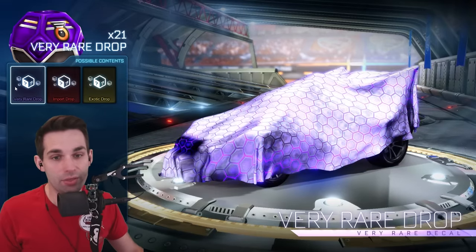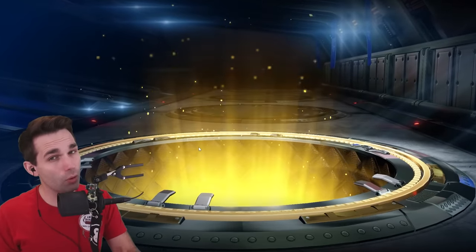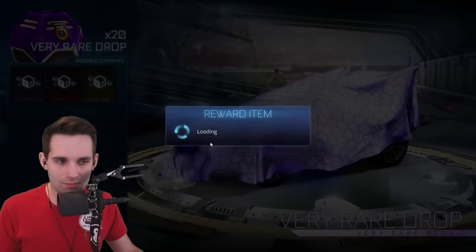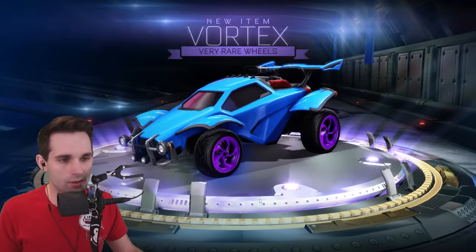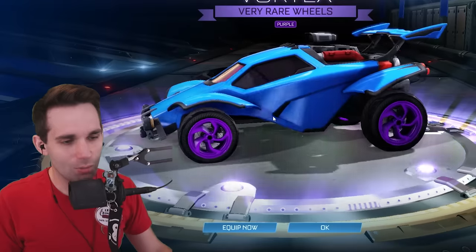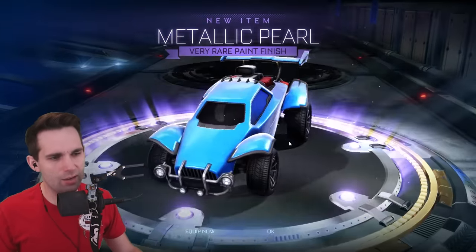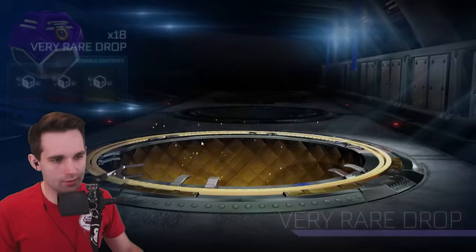We've got 21 very rare drops now — this is the best because very rare and import can both come painted; exotic cannot. He didn't have a whole lot of exotic items, so a few of those exotics are gonna be worth something. Ice Pearl — he didn't have it, but now he's got three of them, so maybe he can trade them to his buddies. That is a great paint finish. What is with purple this video? He's got gray and purple Vortexes, purple Merc, and purple OEMs. Metallic Pearl Smooth — he definitely didn't have that.